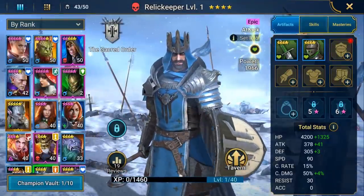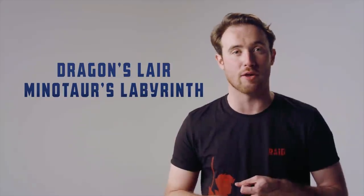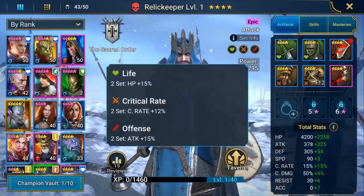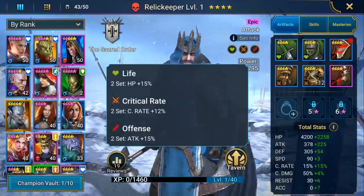This is going to be essential for beating the first stages of harder dungeons, like the Dragon's Lair and the Minotaur's Labyrinth. Without life, your champions probably won't be strong enough to soak up incoming damage and nuke these bosses on their own. You can also get Critical Rate and Offense Sets — these are really important as they boost the damage of your attackers, useful everywhere in both PvE and PvP battles.